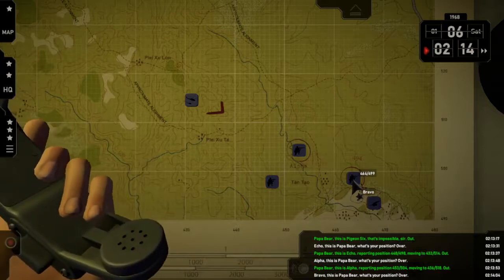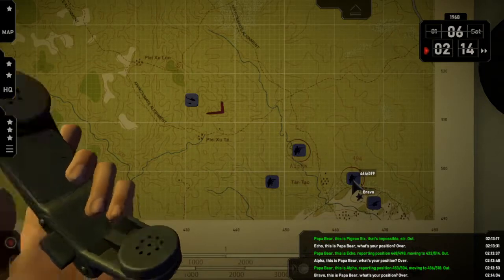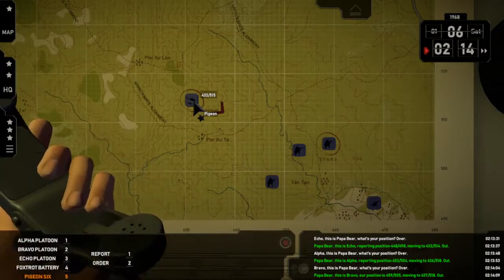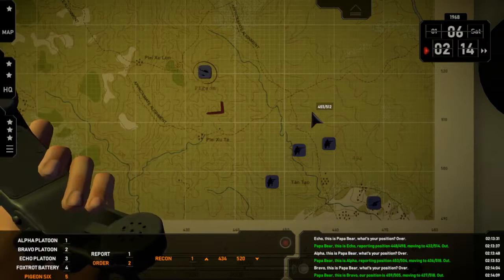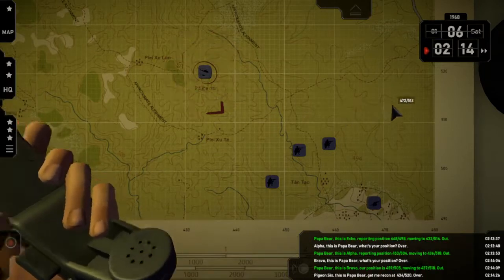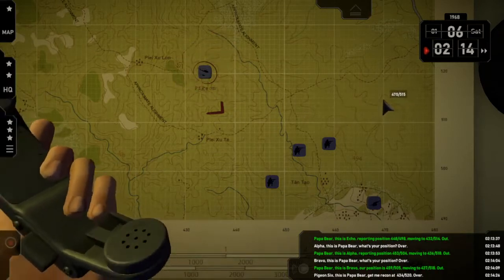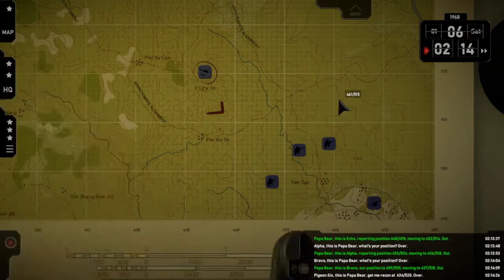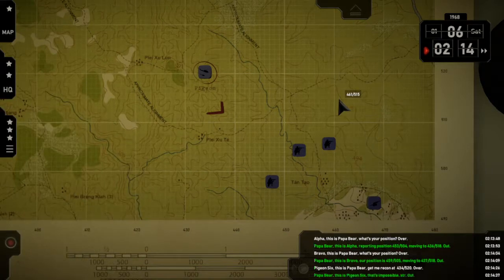Pigeon — recon. Over. Pigeon Six, this is Papa Bear — get me recon at 4-3-4-5-5-2-0. Over. Papa Bear, this is Pigeon Six — that's impossible, sir. Out. Pigeon Six, this is Papa Bear — get me recon at 4-2-1-1-6-3, two-two-5-5-1-4. Over. Papa Bear, this is Pigeon Six — that's impossible, sir. Out.